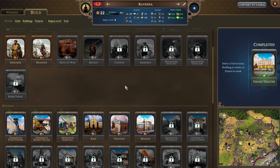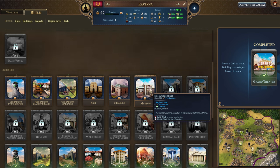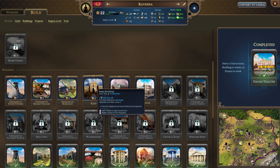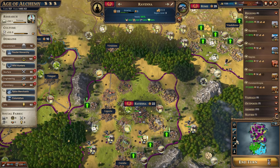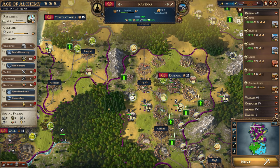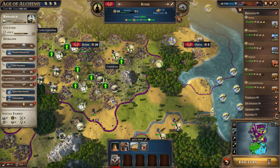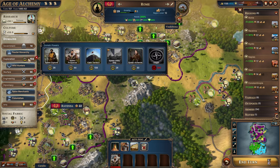We got the Grand Theater in Ravenna. I might want to get the museum because we're going to unlock buildings requiring education soon. Let's get the barracks since only one city currently has that. There's a Prospector I forgot to get last turn — going to get two of them to make these gold hills, and maybe another one since we're about to access something where that gold will be helpful.